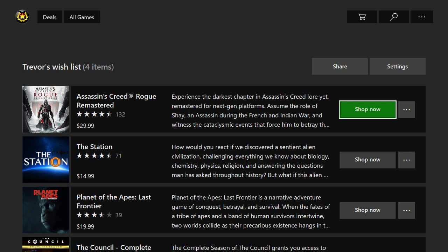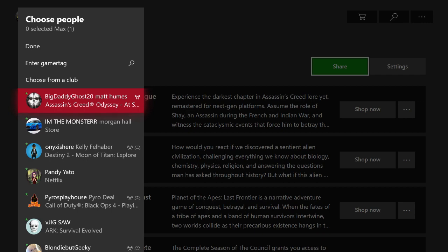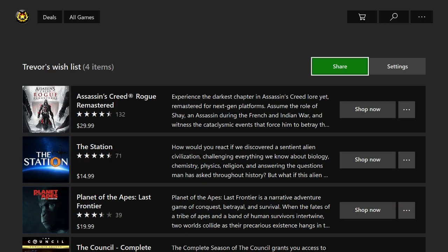Now if you do actually want to share your wishlist with your friends it's pretty simple. You just click on Share, come down, select the person you want to share with, and just send the list to them. Let me go ahead and show you guys what it actually looks like whenever you send someone your wishlist.